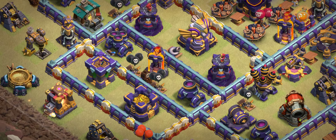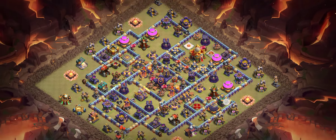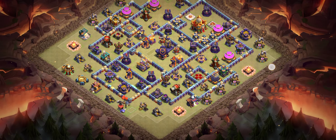Especially the Inferno — there is also a render trap. If anyone wants to use a blimp from this area, in front of the Town Hall there's a Warden and King with a Wizard Tower and Cannon. That's another great base — you can also try this base in the CWL.